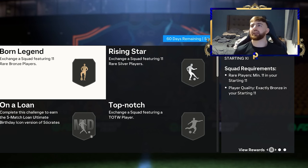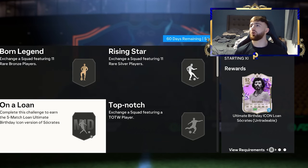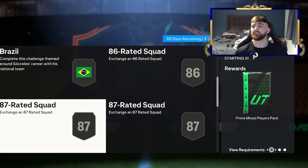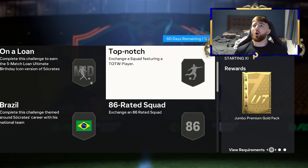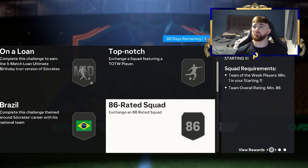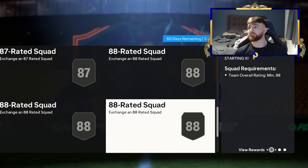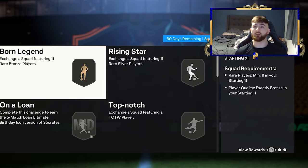Let's have a look inside the Socrates SBC. We've got Born Legend, Rising Star, Top Notch, and On Loan - a very nice loan card there. For those of you who don't want to do the SBC, I'd suggest doing that just to try it out. But we have an absolute ton of SBCs here to complete. We've got the basics - an 83, an 85 team of the week, an 86 team of the week, an 87 team of the week. Only a couple of team of the weeks, but there's a lot of rating we're going to need, so there's a lot of crafting we're going to have to do.